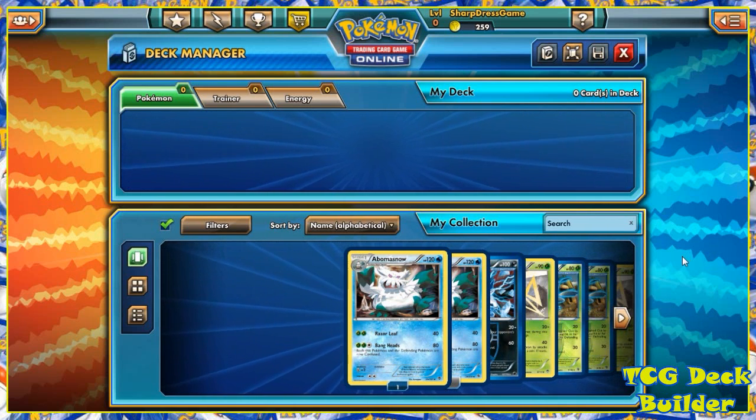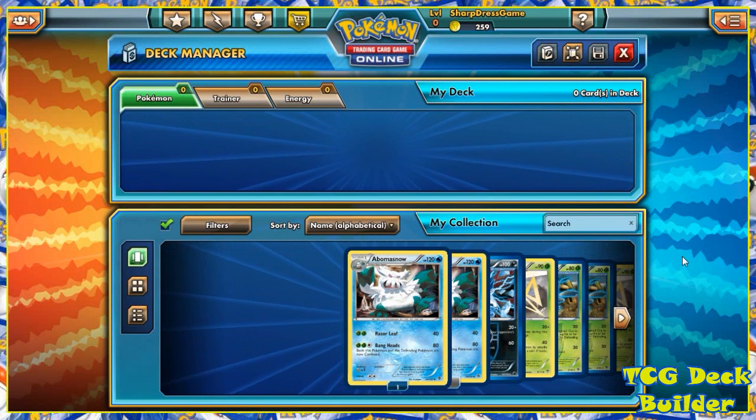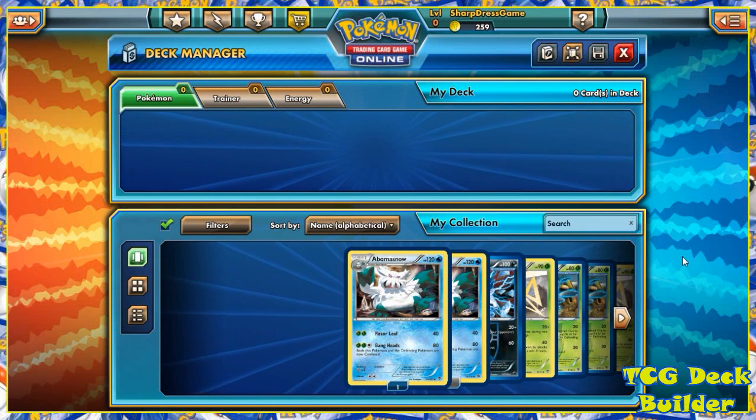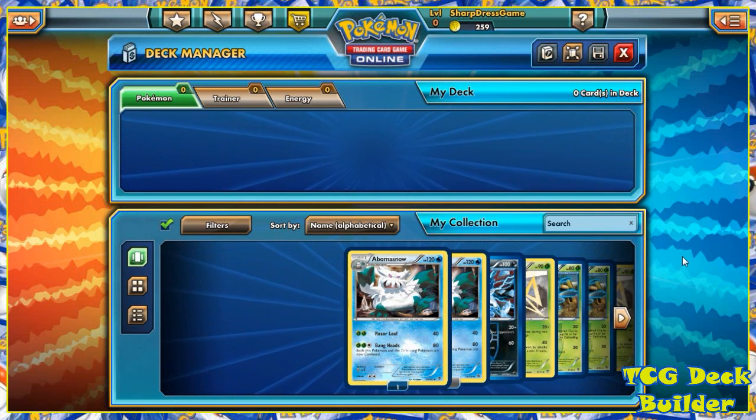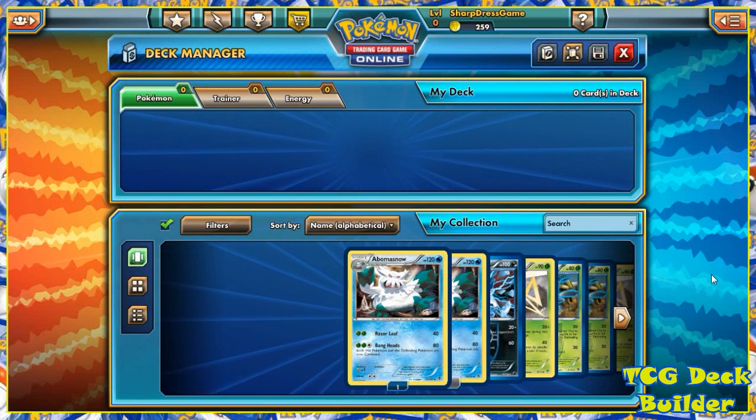Today we're going to be looking at making a Mega Gardevoir deck — this is a deck I've been wanting to build for quite a while. I do have a list from somebody else in front of me; I'm not going to be doing that list exactly. It's just a guideline, much like you go to Smogon to look up sets for WiFi battling. Don't feel bad about taking somebody's deck exactly — they put it online so you can use it. We just have it as a guideline to make sure I don't miss any key components, which I tend to do sometimes. I've left plasma energies out of plasma decks before.